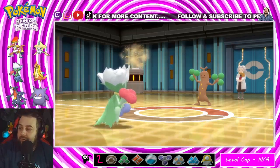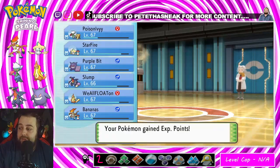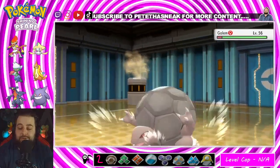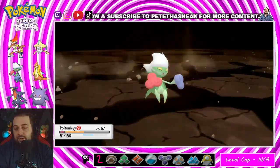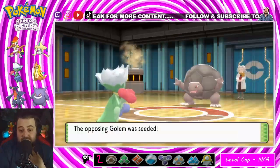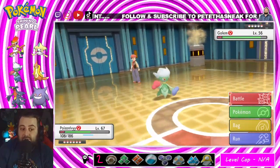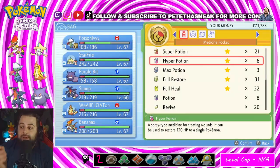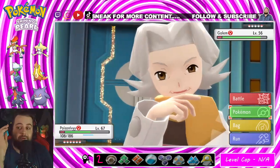Now we have Golem and Hippowdon. Golem should be fine, Hippowdon is going to be a problem. Golem has Sturdy. Leech Seed — no way, come on! Do I survive a hit? That takes away Sturdy. Do I survive one more Earthquake? Here's what I do — I heal up, Leech Seed takes away a little more health. I can't go Gengar — Gengar doesn't have Levitate. If my Gengar had Levitate I would definitely do that.